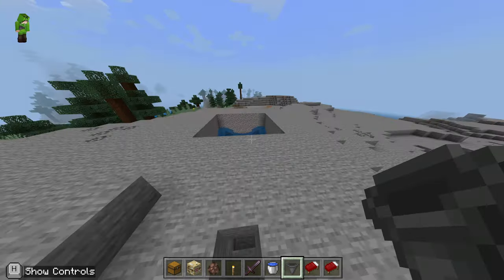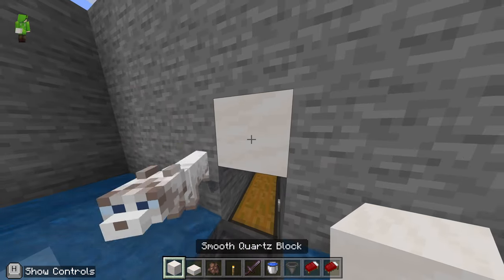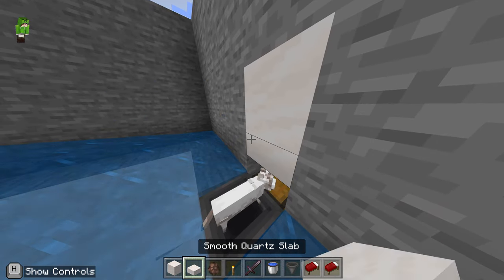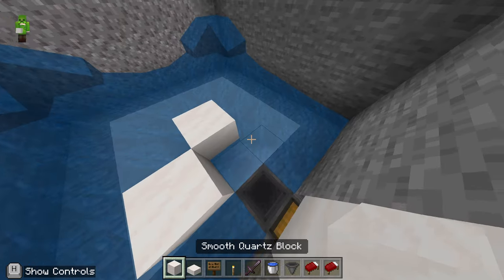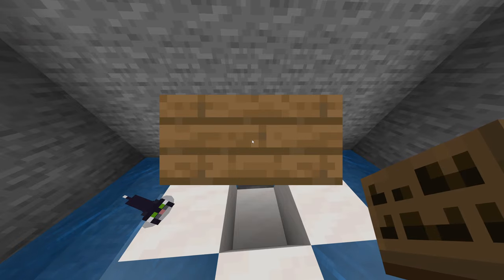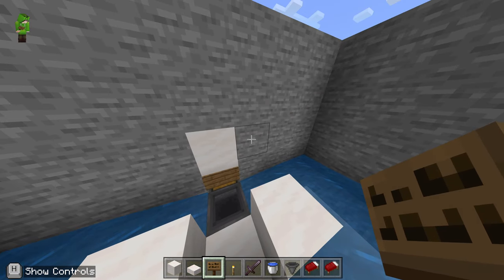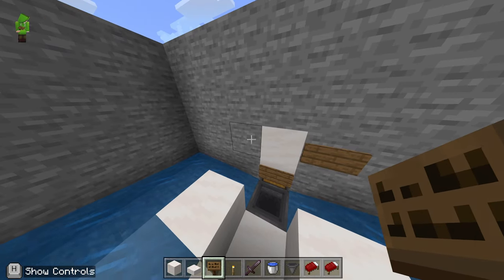We're nearly there. We're going to place a block above the double chest and a slab as well. Then let's place three blocks behind it — stand on there — and then we're going to get a sign and place it on the slab, then one to the right of the block above our double chest and one to the left.